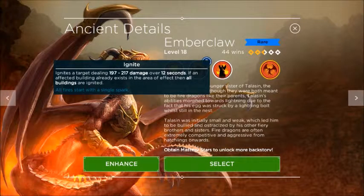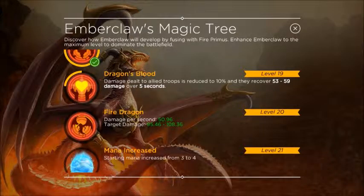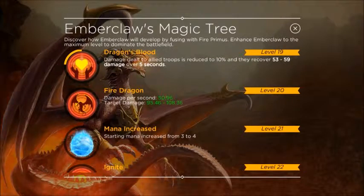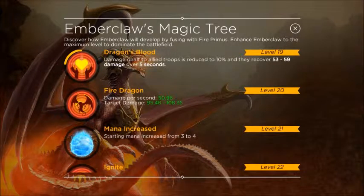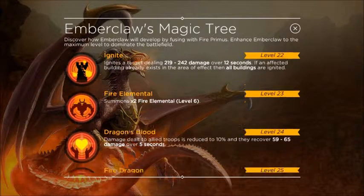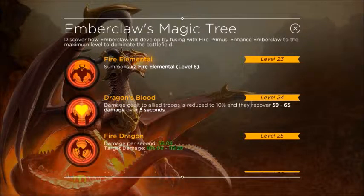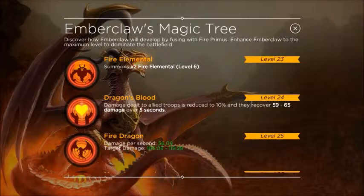When enhancing Ember Claw — he's at level 19 now — this is just going to get more and more powerful. I can't wait to get him to level 21 where the starting mana increases from three to four. Right now I can only go up to level 25, where it would be five dragon, damage per second at 56, and target damage 105 to 119.